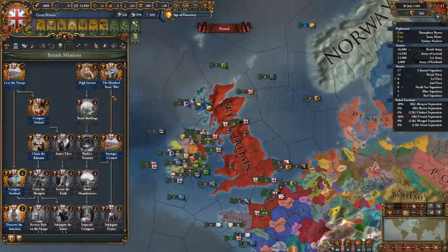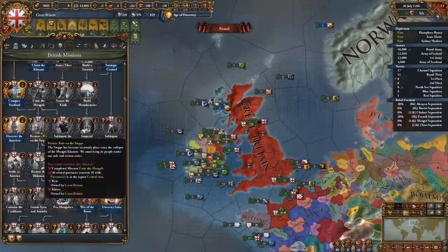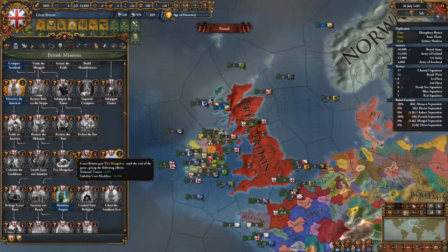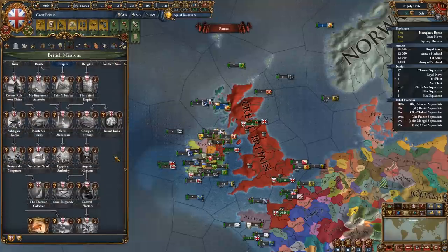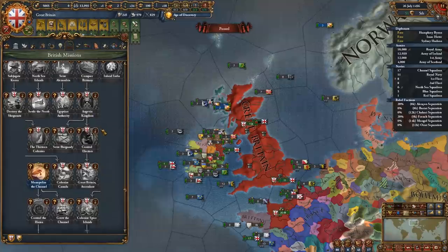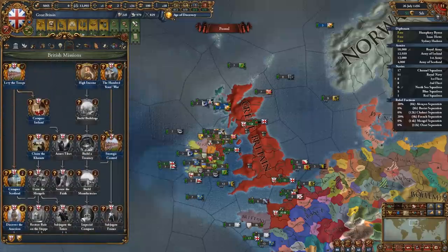This is also possible with at least some other mission trees. For instance, reforming the Mamluks with Mongol culture will merge the Egyptian and Mongolian mission trees. And forming any tag that has missions while being a pirate will merge pirate and that tag's missions, although in both cases the mission trees are far smaller than the British and Mongolian example. I didn't do an exhaustive search through the missions, so it's entirely possible that there are some more interesting and compatible combos, especially as new ones get released in future DLCs.